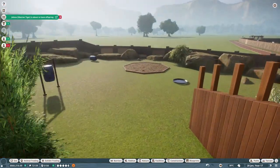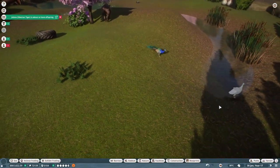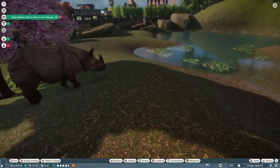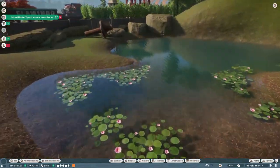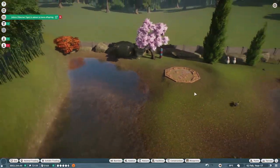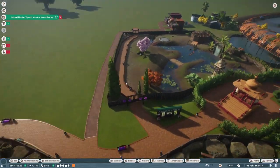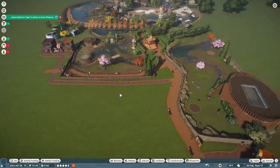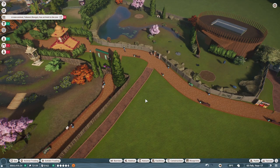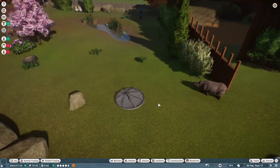By the way, I forgot to mention — we built an India expansion right beyond the aquatic center. We have rhinos, and I used rocks for the fence because they can't break it. Except I didn't delete the fence — oops. And we have flamingos. So right now our India section is flamingos, rhinos, and peacocks. I'm starting to add the more expensive animals.